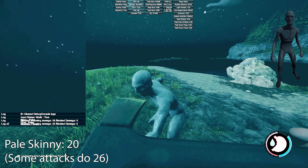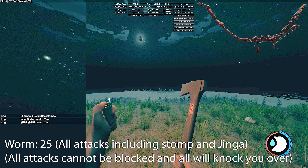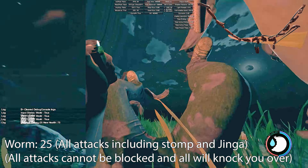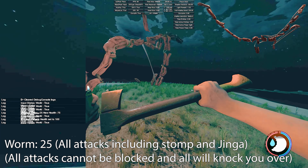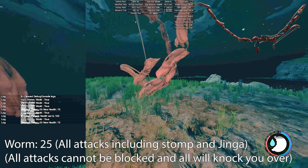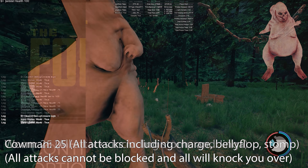There are a couple of exceptions, and that's with the next weakest enemy: the worm. Its damage is only 25, and that includes its stomp and the jenga where it falls on you. All the worm's attacks do barely any damage to the player. Its damage to structures is completely different — it does a lot more there. So one-on-one away from your structures it's probably quite easy to kill. All of its attacks cannot be blocked and all of them will knock you over.